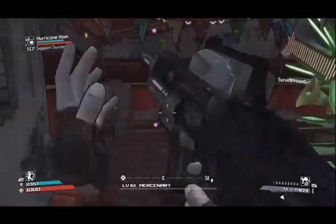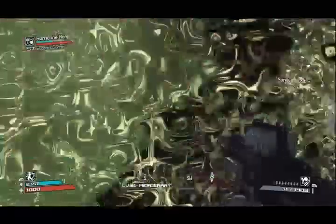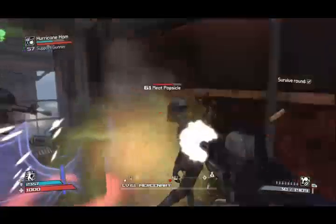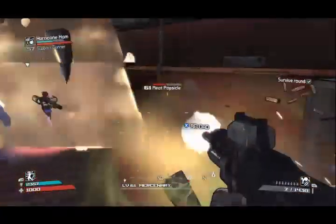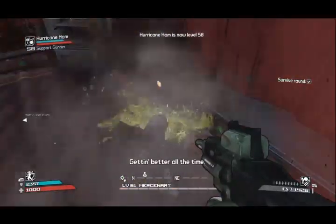Open the door — got a little pimpy area here. Open the refrigerator — holy shit, Meat Popsicle! And she's just like any other midget; he's just going to run rampant. My partner Hurricane Ham wisely drops a turret so he can contain the room, and I just shoot him up.